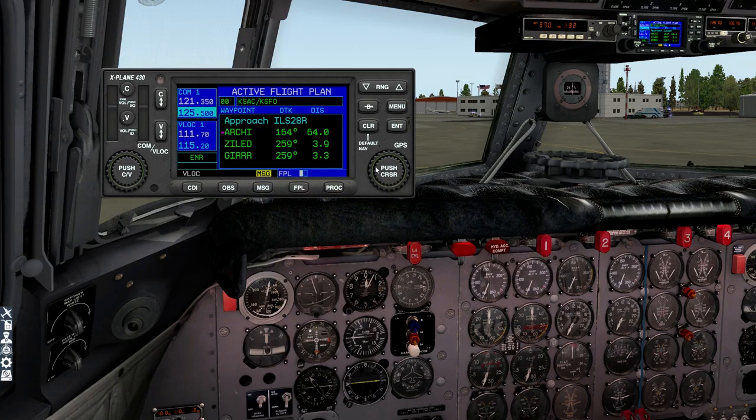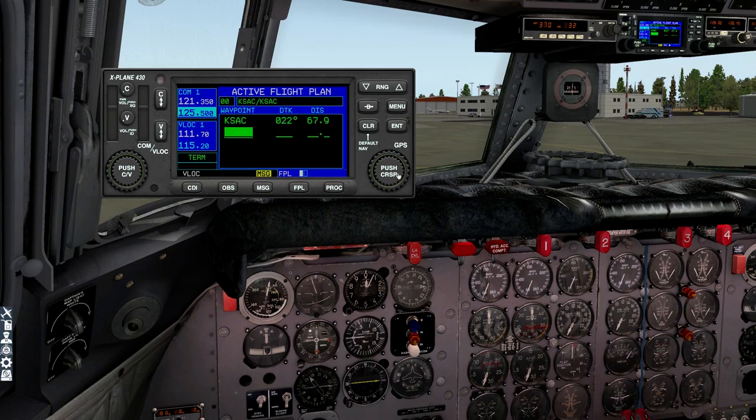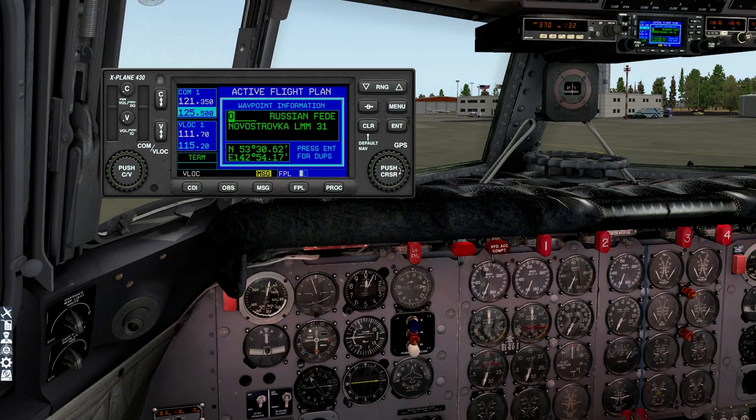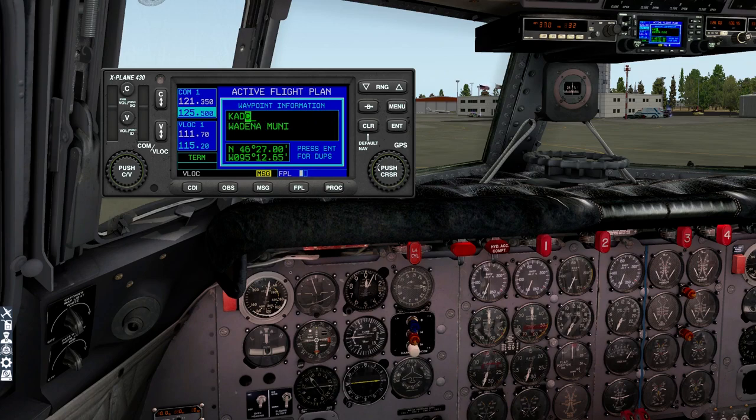We're going to do a flight plan. I can use the mouse scroll wheel — a lot of you may be considering X-Plane for the first time now that there's a PMDG aircraft on it. This is how the GPS works: point at the click spot and scroll the mouse wheel to get what you want. It's a little fiddly but you get used to it. KSAC is where we're starting from, then the next waypoint is SAC — a VOR just outside Sacramento. We accept 'VOR US Southwest' and we're going to end up at KSFO.